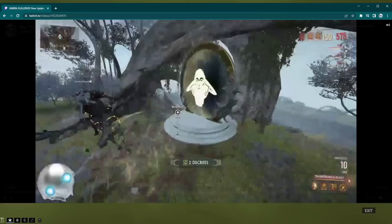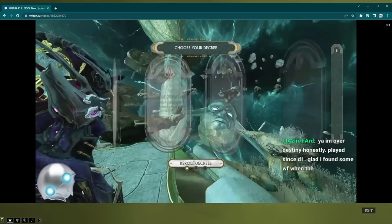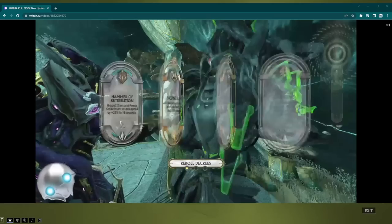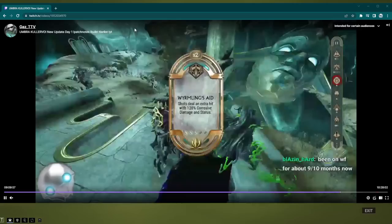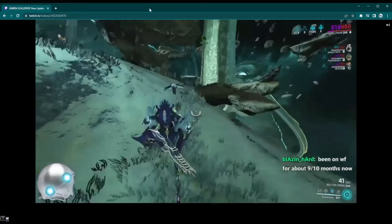You technically don't need to kill the Oro Wyrm to go on these portals. Basically, get seven decrees and then there will be three portals on the map that open. They will have a picture of Dominus Thrax's face and they will not open until you get your seven decrees. So if you want to speed-run this decree farming, do Steel Path Daveri Experience.